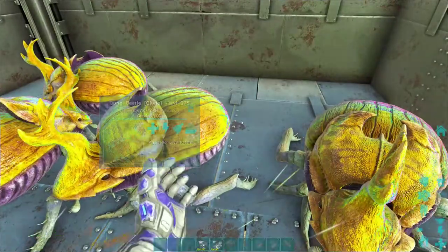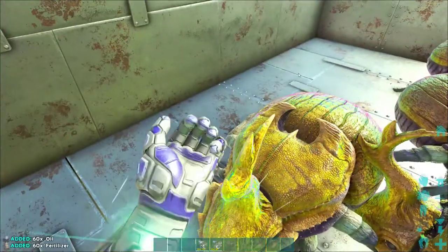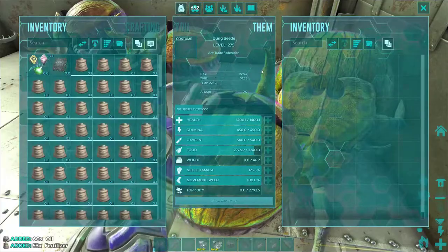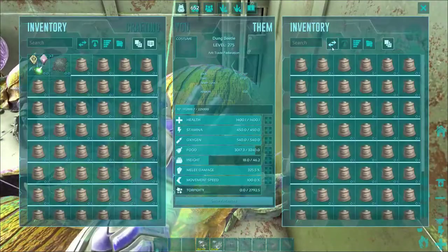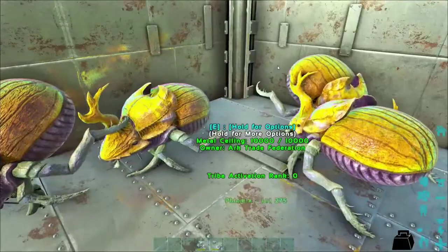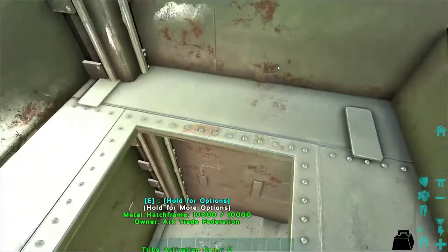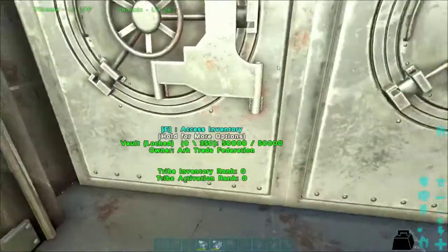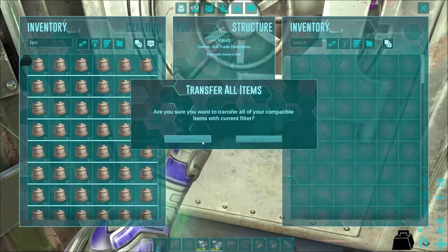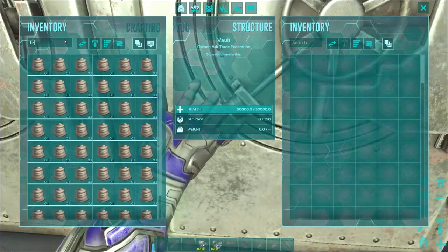I have a bunch of fertilizer in all of these dung beetles. I'm going to go ahead and collect it all real quick and throw it all in a vault. I think I have nine per floor and I have two floors of these. You do have to have them on wander in order for them to turn the poop into fertilizer, which is why they're in a little room all by themselves. Look at that — already a vault full and I haven't even collected from all of them on one floor yet.